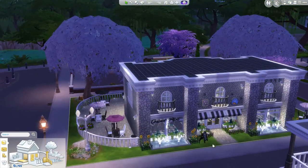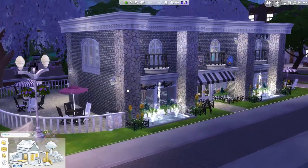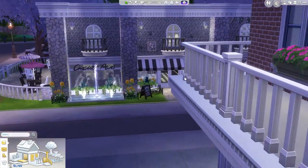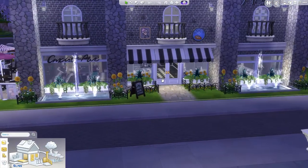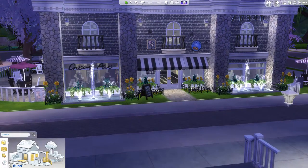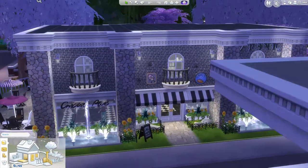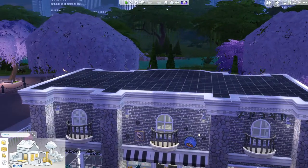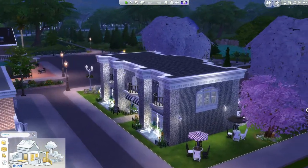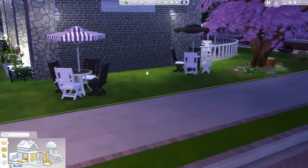Let's just take a quick tour around. This is the front of the shop — I'm sorry the camera is terrible with the buildings in the way. I had the fountain in front of the other one, so I made sure there were two fountains. We have lots of decorative stuff, lots of lighted signs — they're actually not on right now, but that's fine. Around the sides and the back we have our beautiful trees and our lovely patio furniture.